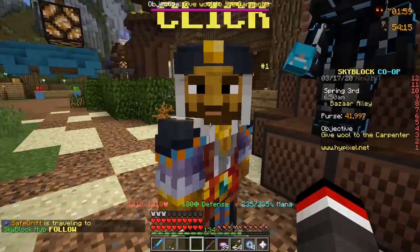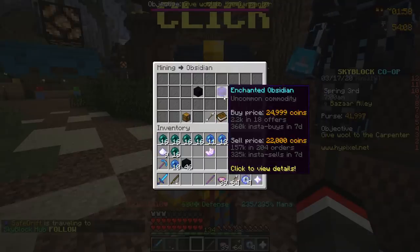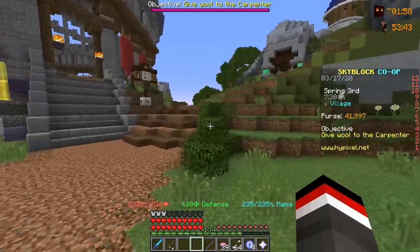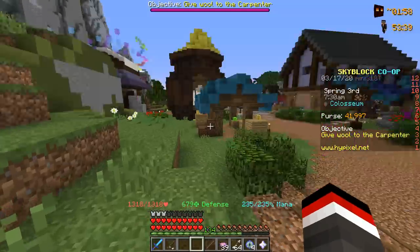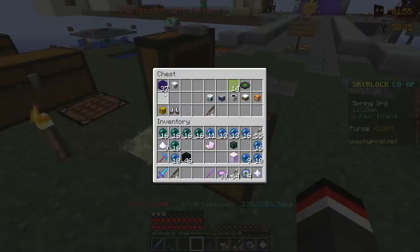Taking a break from grinding for eyes, we're heading into the bazaar to check obsidian prices. If we right-click and look at enchanted obsidian — oh my god, Safe — it's selling currently for almost 25,000 coins per enchanted obsidian. If we do the math, a stack will sell for 1.6 million coins. Safe, I think we need to take advantage of this right now!